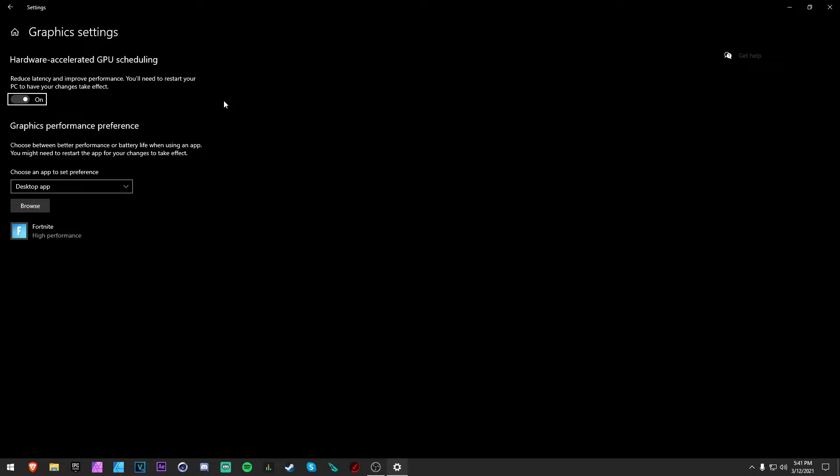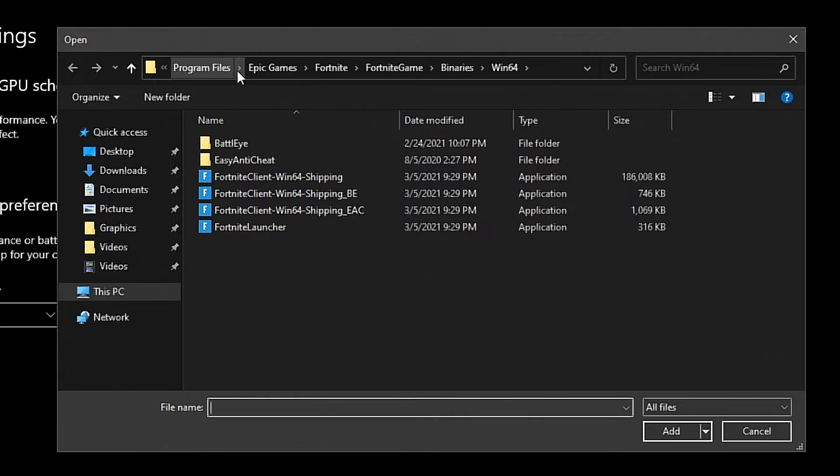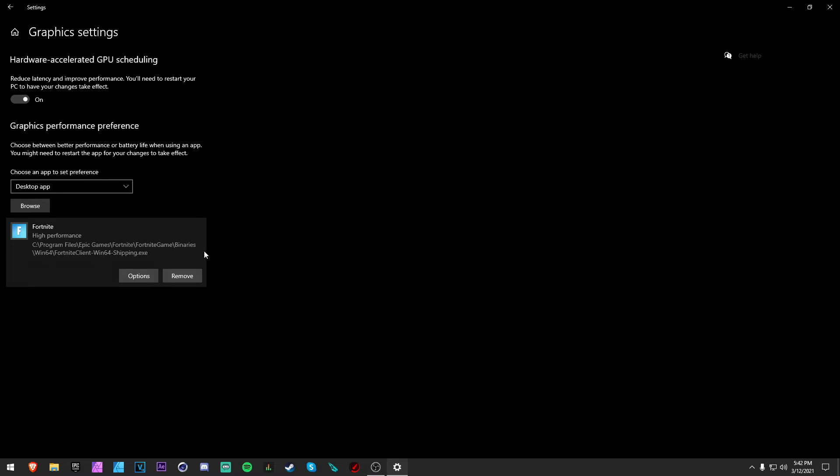Go to Browse and find where your Fortnite is stored. I'll leave the default path on screen for a second. You want to use the Shipping executable — whichever one takes up the most size on your PC is the one you want. Set it to High Performance. That's going to give you the best performance for Fortnite.